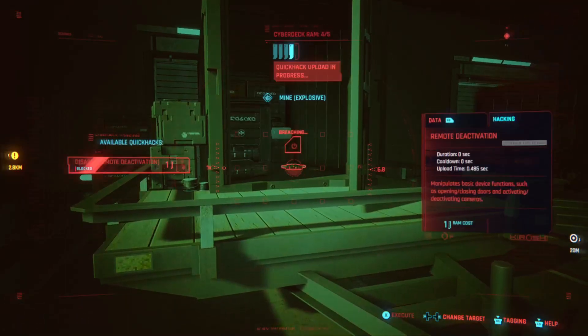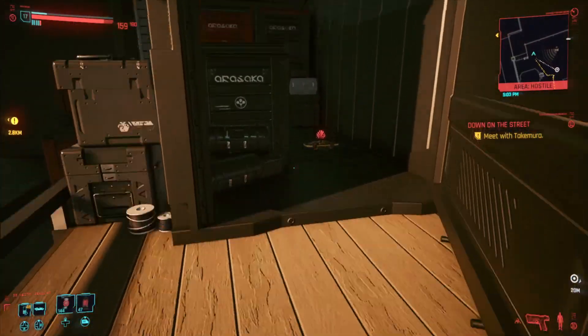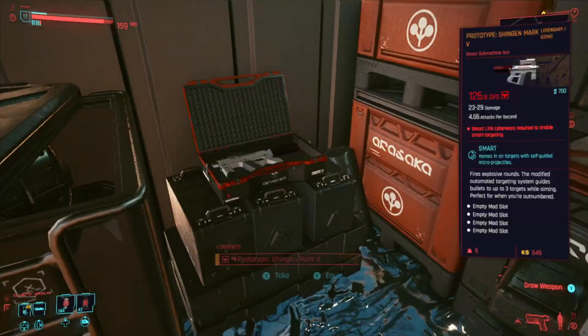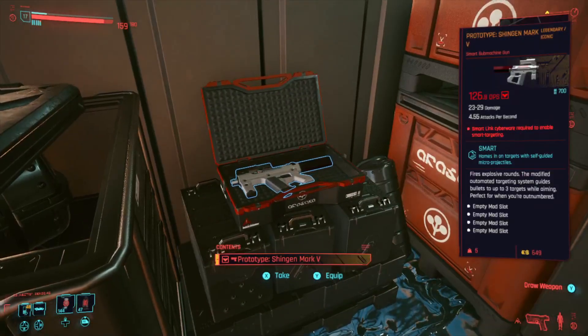The gun is in here, but what you want to do first is remote deactivate the mine before you go in, or you're going to get your tits blown off. And then if you just come in here, the gun is right there — Shingen Mark V.